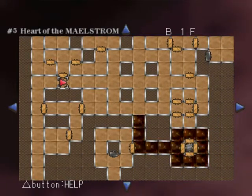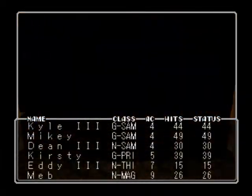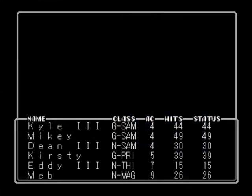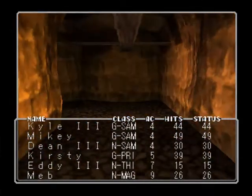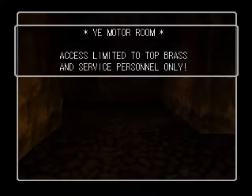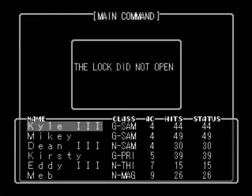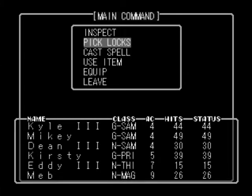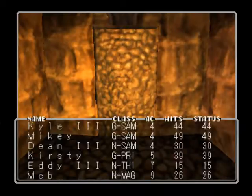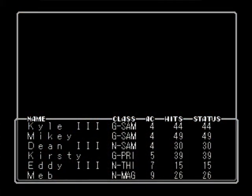This is obviously the first lock I need to attempt to pick. Now picking a lock does not necessarily mean it's going to work first time, much like identifying items - it can be a bit of a ballache to actually pick the lock. Wrong character - okay, pick lock, we need to do it. This thing's obviously not going to work.